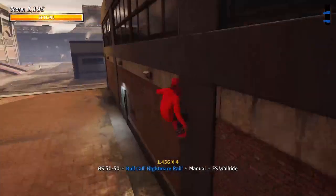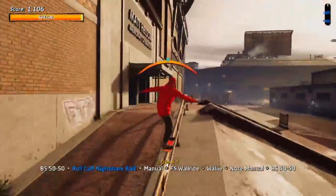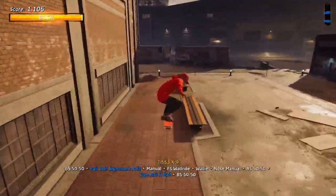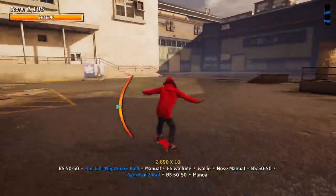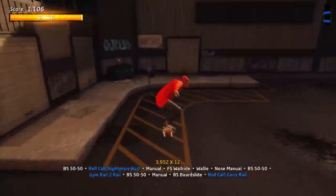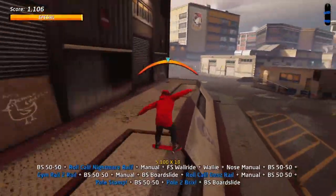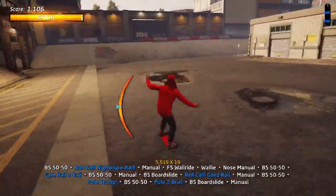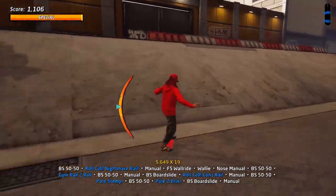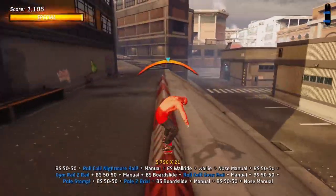The best way to do it — there are two ways — is to go down here and follow the route I'm taking. You do have to really watch your manual meter; there is a lot of manualing and a lot of grinding. Just really make sure that everything is balanced. Up here, just hit this top rail, go straight into your manual, then grind this, grind this, grind this, and then hold your manual all the way to the top of this ramp. If you jump halfway you'll go over.